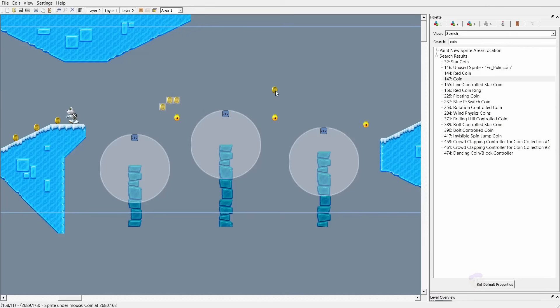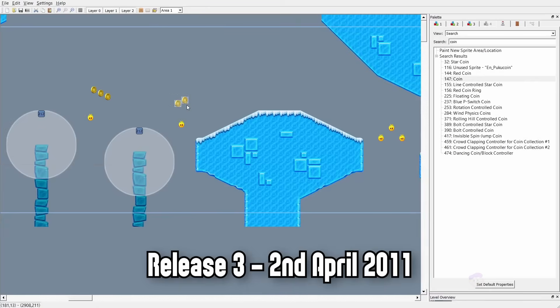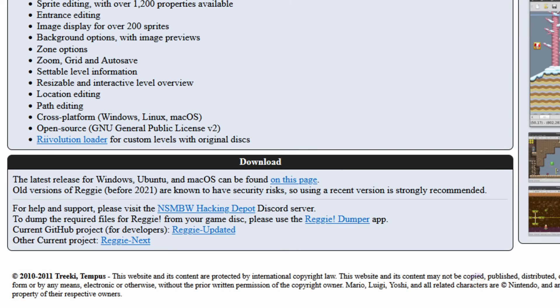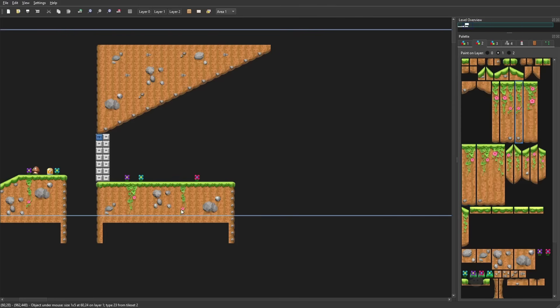The version of Reggie shown is the latest original version from 2011. Just like Mario Bros X, there exist newer branches from other developers such as Reggie Updated. Apparently older versions of Reggie have security risks, so you should stick to the newer stuff like Reggie Updated instead.